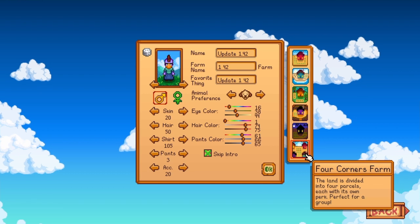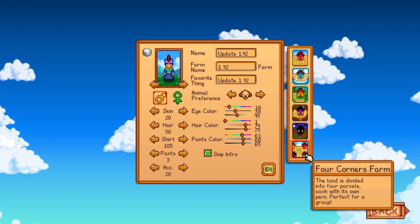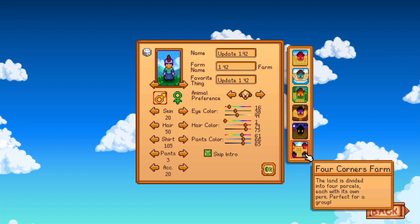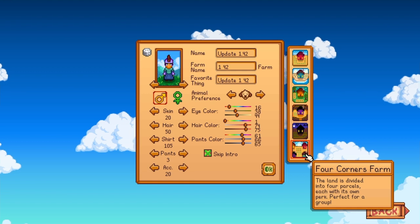The first thing you'll notice is we have a new farm — the Four Corners Farm. This is great for multiplayer. The land is divided into four parcels, each with its own perk, perfect for a group. We're actually going to be starting a new farm and I'm going to show you the whole farm and how it works.